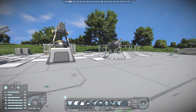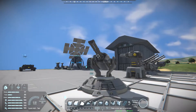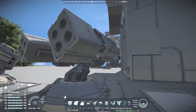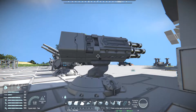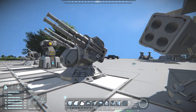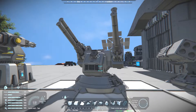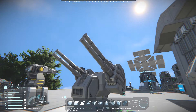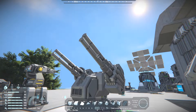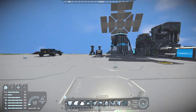The mod basically adds some of the new styled weapons as turrets — like the new Gatling gun as a turret, as well as the new missile launcher. Now these are only available on large ships, so you won't be able to put these on small ones, which is a bit of a shame. This one pretty much doubles up the amount of cannons on the default vanilla one, and it also shoots a lot faster — I tested it earlier.